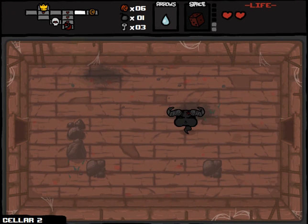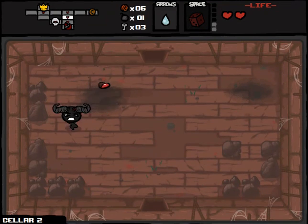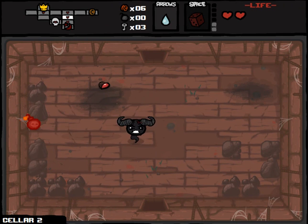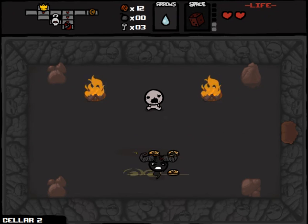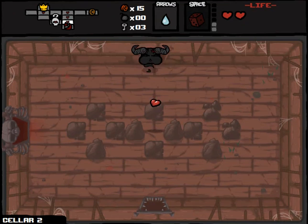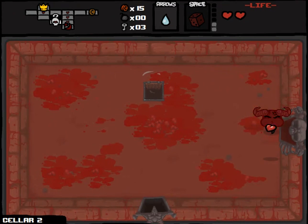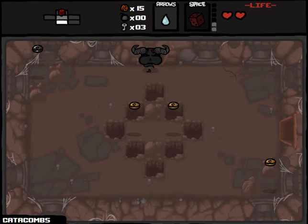There's a secret room possibility here. Do I really want to spend that money on the bomb and waste it here? Luckily, we did find the secret room — we picked up nine cents as a result. We could buy the ladder now, but that would be a pretty silly purchase considering we have Spirit of the Night. So I think it's in our best decision to just head right down now. That was a good reroll — Spirit of the Night and Brimstone on one reroll. I'll take it.